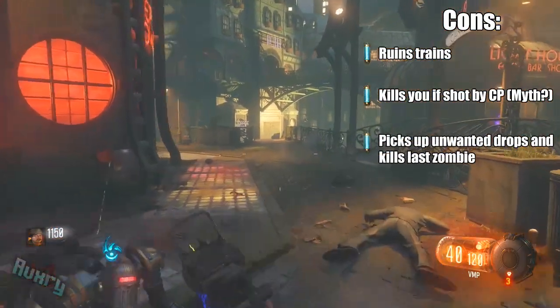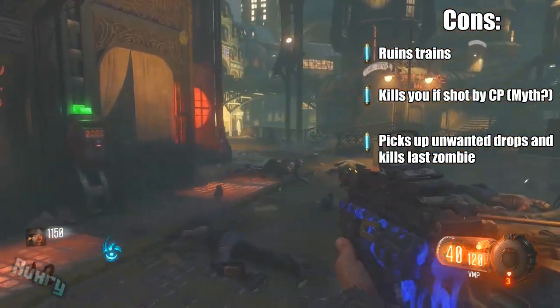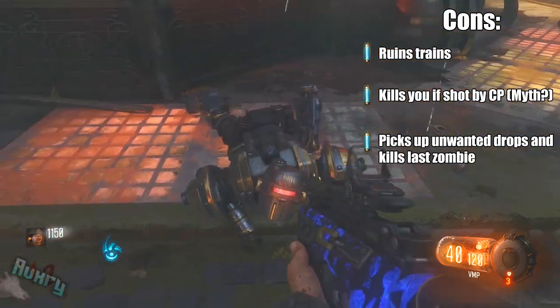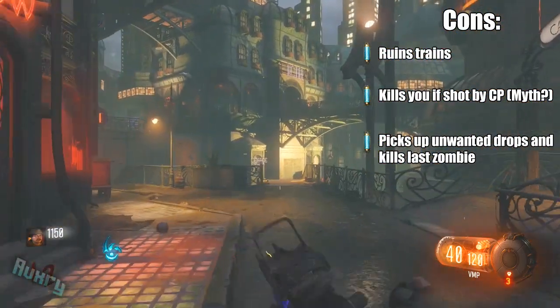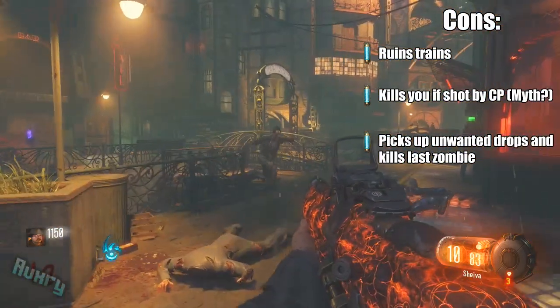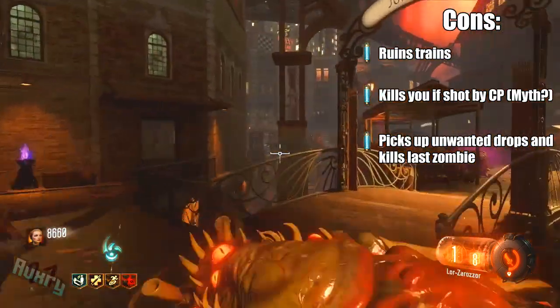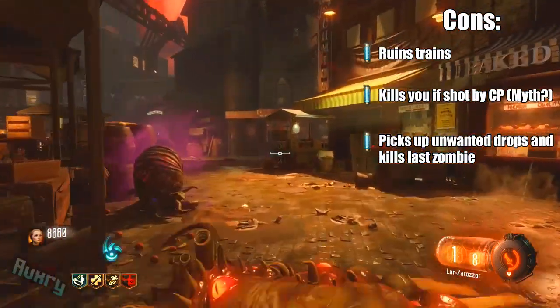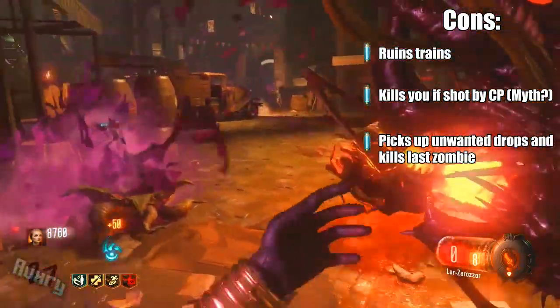It does pick up drops at the end of rounds, or just drops in general, and it does end rounds if you don't want it to. So you have to be very strategic when calling in your Civil Protector. As you can see in the gameplay, the Civil Protector literally just walked backwards straight into the drop — it was an insta-kill, but that's good. But if it's a nuke and you're trying to save some zombies to get more points to buy the Civil Protector again, it's really not that great.